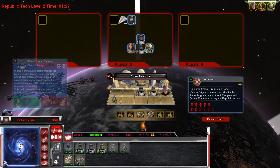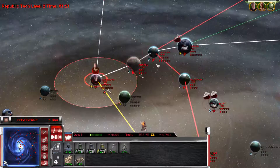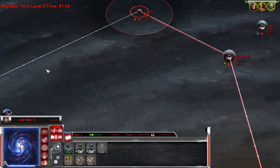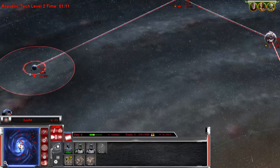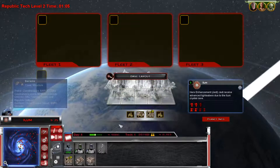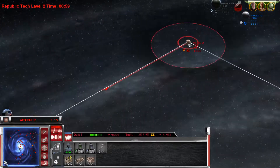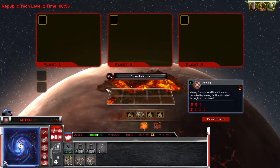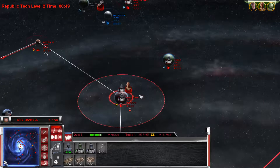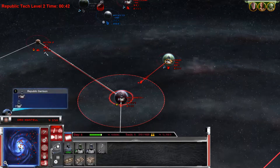Leave one field commander and a scout. Construction complete - get one more platoon. Head to the core world. Where's Hutta? You can do a space station - do a space station. We're going to get tech level two any second now. Tech upgrade complete - let's get the next tech upgrade in progress.